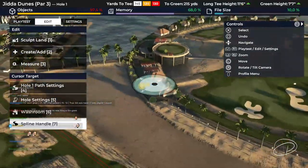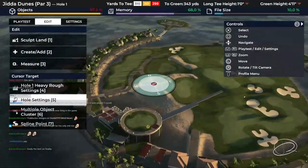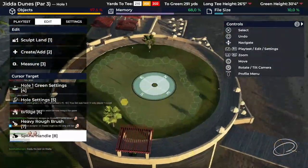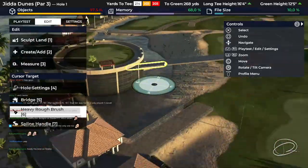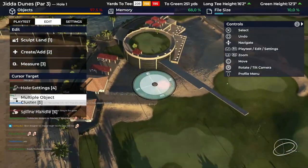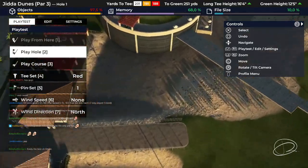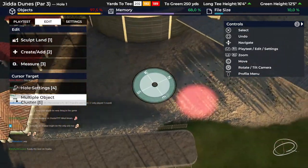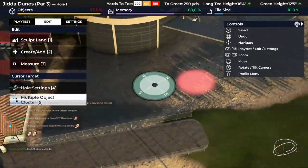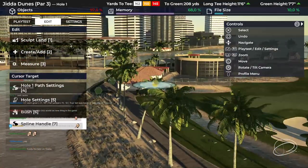You would have to build the clubhouse first. Here there's only visual stuff around this area, so Tyson could have easily done it. He actually did raise the ground here because the green is on top of the clubhouse. If the 9th hole is right there, you would have to do this before and then start routing your course around it.